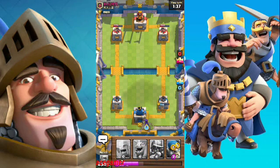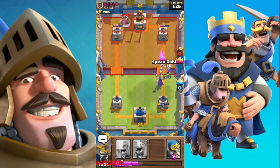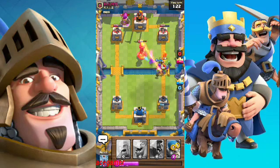Let's drop our musketeer here and start with the witch, which actually helps to distract many of the troops — it works really well against the Minion Horde. Let's drop our musketeer and our Spear Goblins as well.